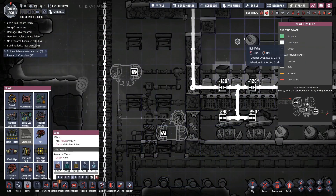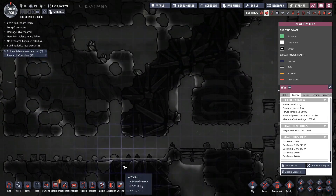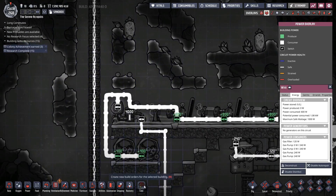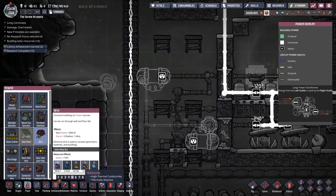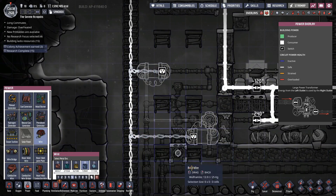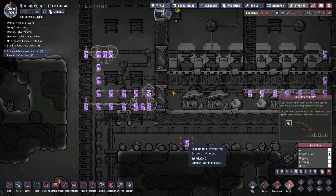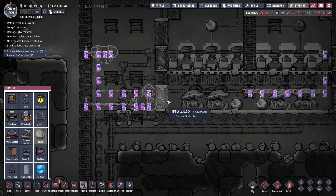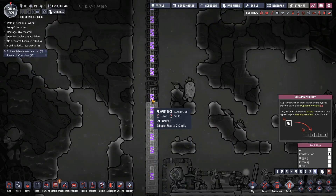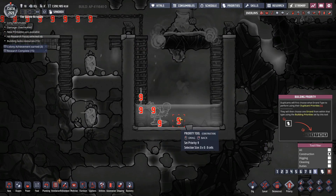We're currently at 600, adding 240. I need to make sure those connections go to the right places. They're actually getting this built fairly quickly. Let's set this at priority nine because I want to make sure this gets done very quickly.